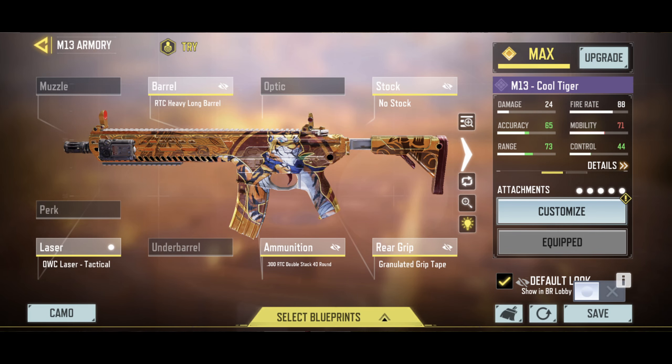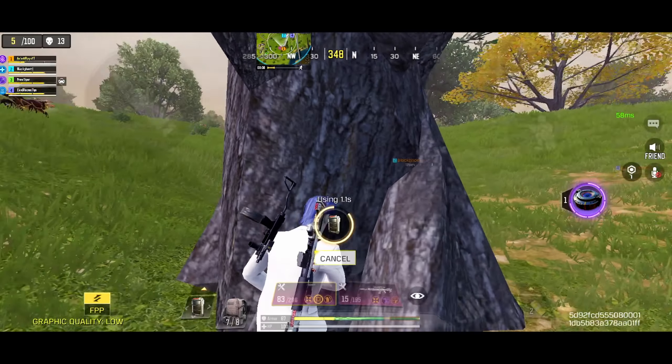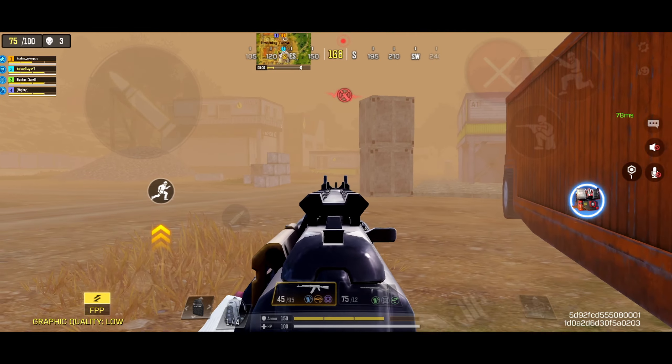This is my suggested gunsmith build for it. The mods I would recommend are extended mod, fast ADS, and hipfire boost mod. The number 1 spot goes to none other than the OG fan favorite, the GOAT — the AK-47.